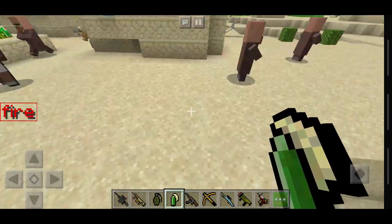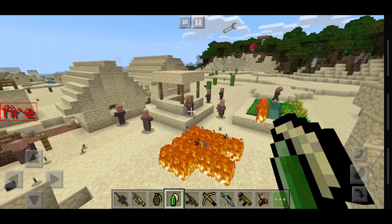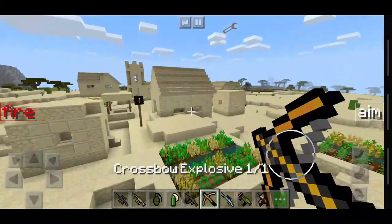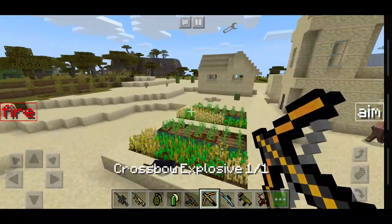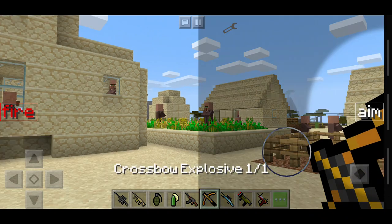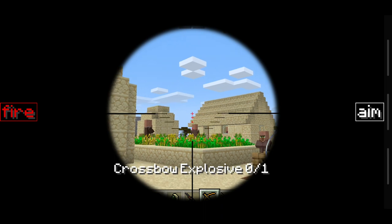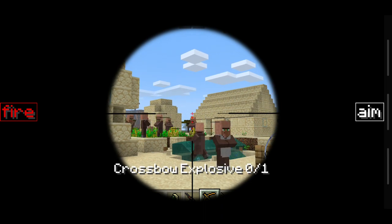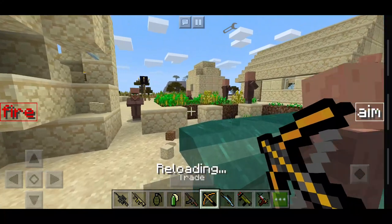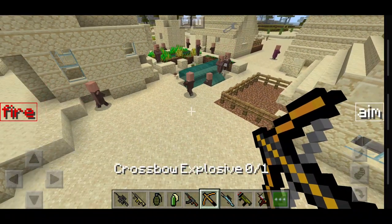We've also got Molotov cocktails here. Fire one of those and there we go — it just sets out fire as you'd expect. We've got explosive crossbows as well. We'll move over to this village and see just what this one can do — I've not actually tried this one yet. So we're gonna go a bit chaotic with this. Let's aim in — you get a really nice scope, and there's a countdown beeping as well, which is amazing. Look at all this craziness. I just completely destroyed this farm.